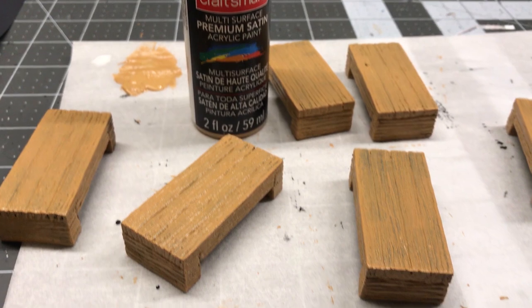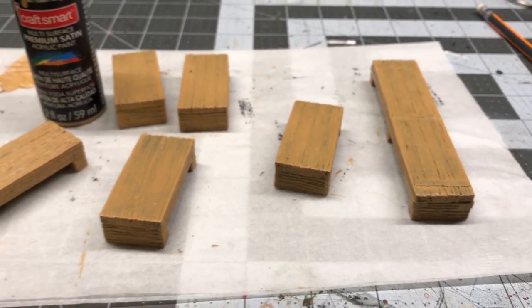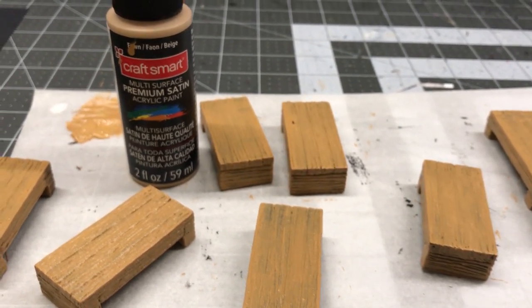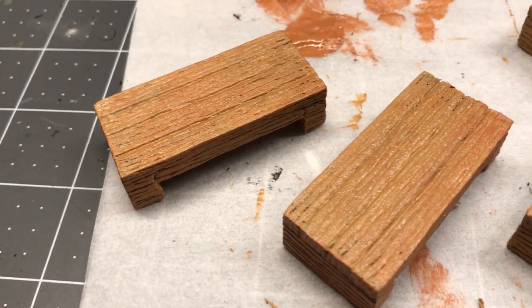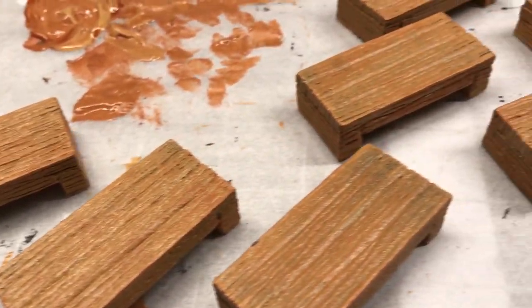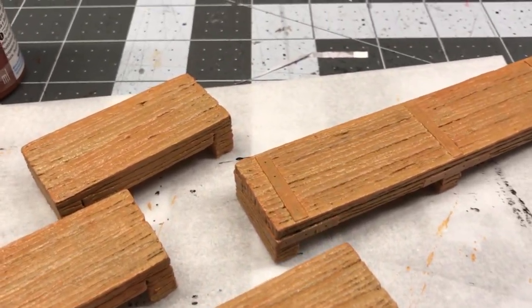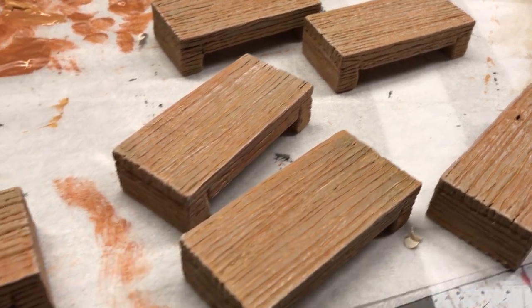I wanted the wood on these to have a newer look, so I started out with a nice light golden brown as my base color. To add some natural variation, I took some burnt sienna and mixed it into that golden brown and did some light streaking across all the wood planks. I then did a light dry brushing with a tan just to weather the wood a little bit.